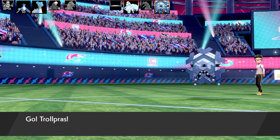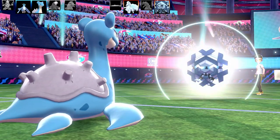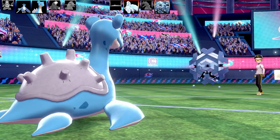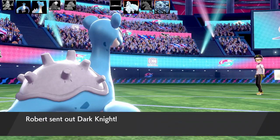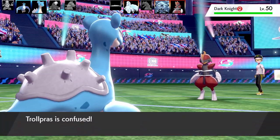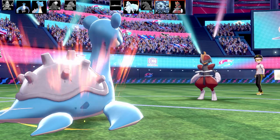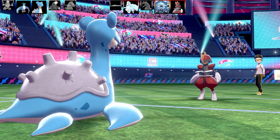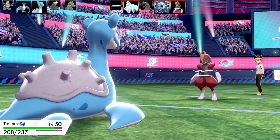In comes Cryogonal — swapping out Articuno, going into Trollpress. This is a sticky situation because Cryogonal is Ice type so I can't use Sheer Cold or Fissure against it — I need Horn Drill. Cryogonal swaps out for the Dark Knight — Bishop! I can use any of my moves against Bishop, which is nice. Going for Sing — it misses — and Blunder Policy activates giving a plus two in Speed. Lapras should hopefully get through confusion to Sing again or fire a One Hit KO move.